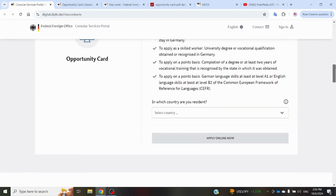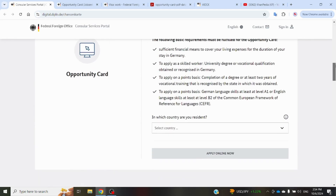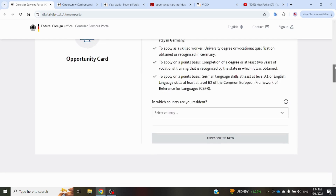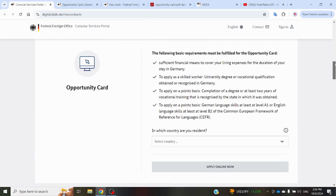To summarize the main requirements: you have to complete a minimum of six points to be eligible for the Opportunity Card. If your degree is already recognized in Germany via the Anabin database, you will be directly eligible and do not have to go through the point system.